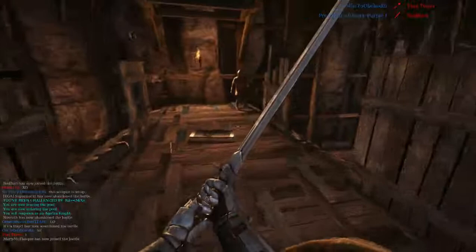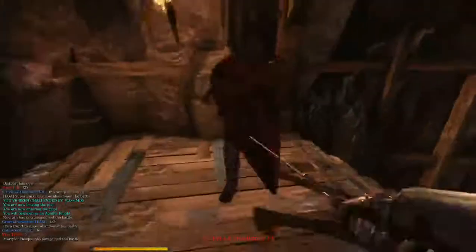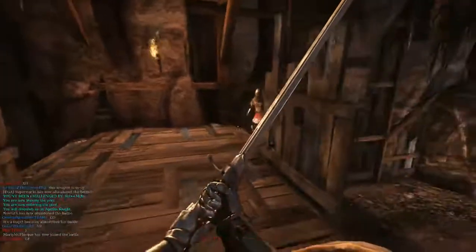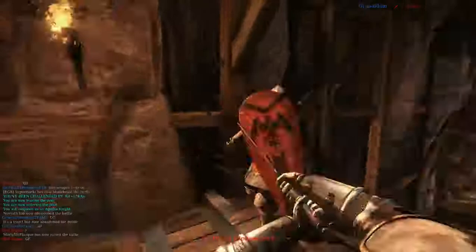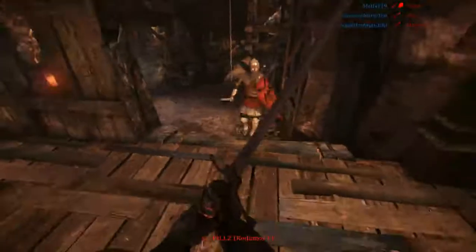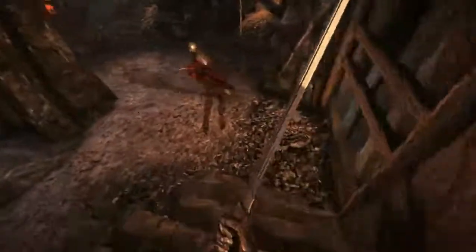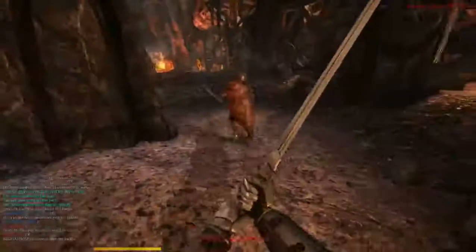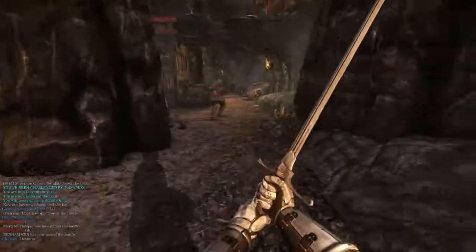My way to deal with this is just to stay back. You can push them away just by flailing once you've got an initial strike in, because they don't want to take another hit. He seems to be trying my own attack tactic back on me — it's not going to work.